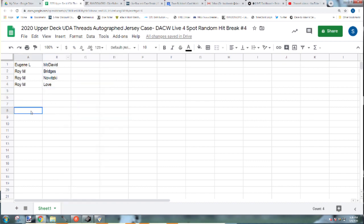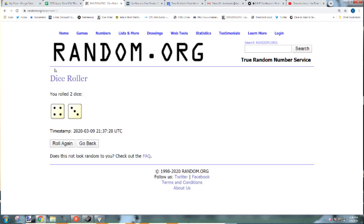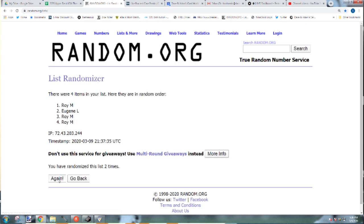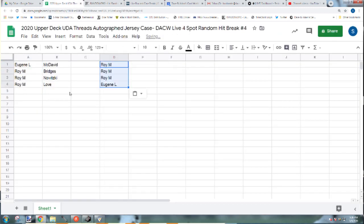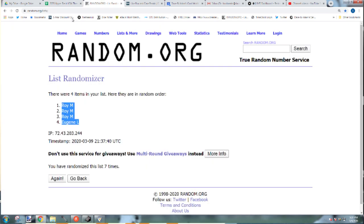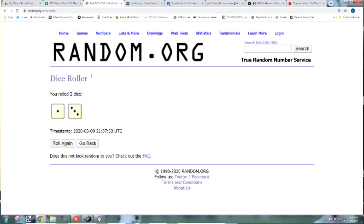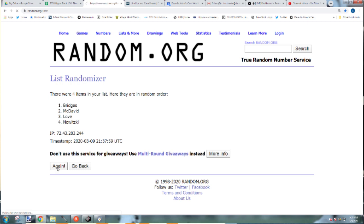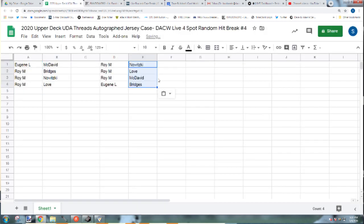Mix them all up. Roy's got the top three spots and Eugene's at four. Let's mix it up — and Eugene's at four. And there we go. So Eugene, you have the Bridges jersey. Roy gets the other three. And there you go, that's the break. I'm sure we'll have another case of this soon.